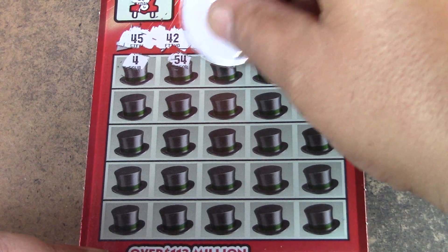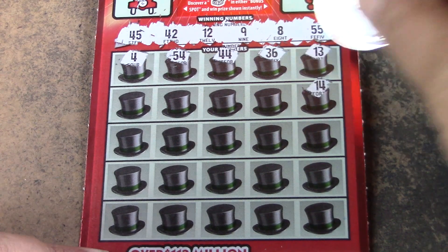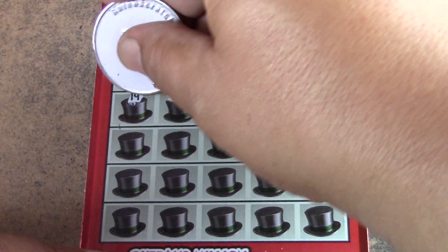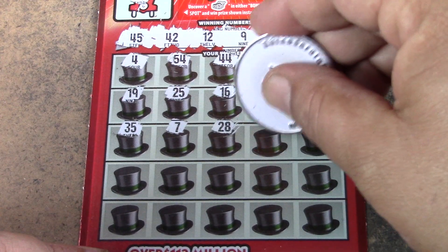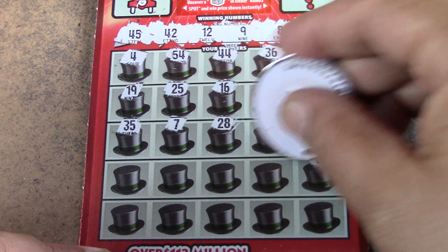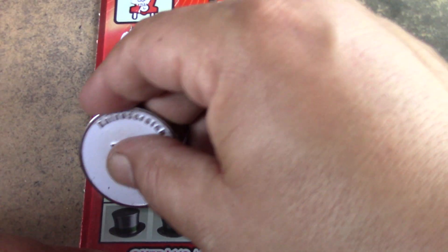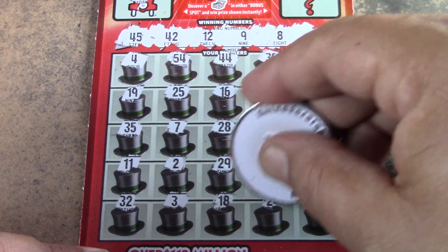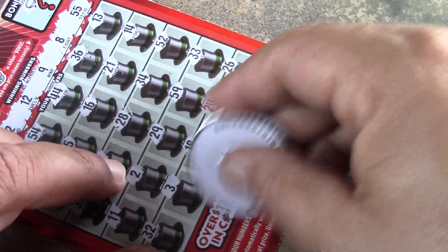4, 50, 4, 40, 44 — no thirties. 13, 14 — no twenties. 16, 25, 35, 35 — 7, 28, 34, 52, 33, 59, 29, 11, 30, 3, 18, 24, 26. No luck on the first Monopoly ticket.